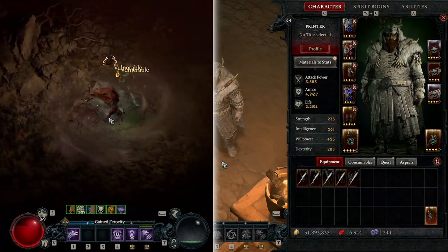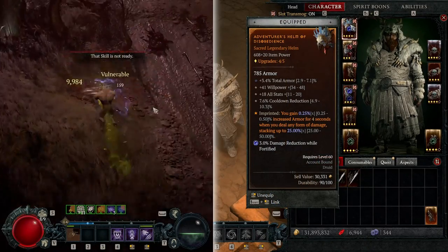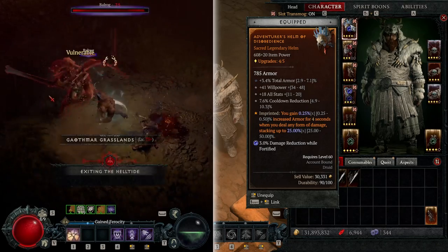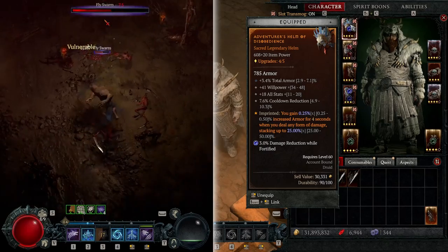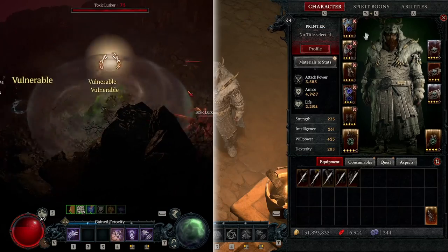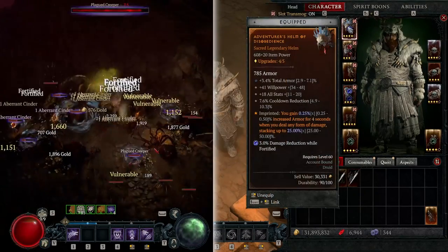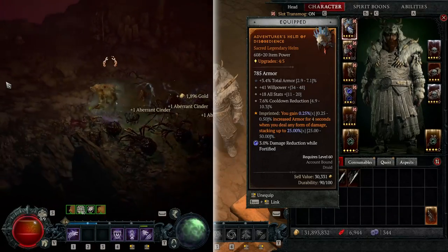Now let's look at the gear. Cooldown reduction is super key to get that ultimate's cooldown lower and lower. On the helmet, I have a basic aspect from the Codex of Power imprinted on it — it's used on a ton of builds. Willpower is the main stat for more damage. I have armor, willpower, all stats, and cooldown reduction — a lot of good stuff. It's just sacred, so we're looking for upgrades later. On the armor, the Mad Wolf's Glee unique is great if you can get it, but if not, look for defensive stats on your armor.